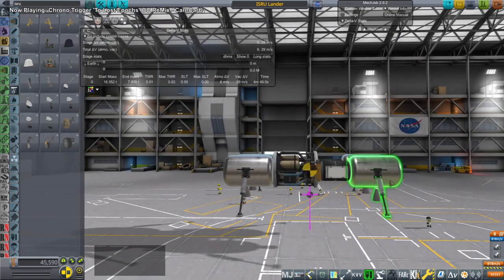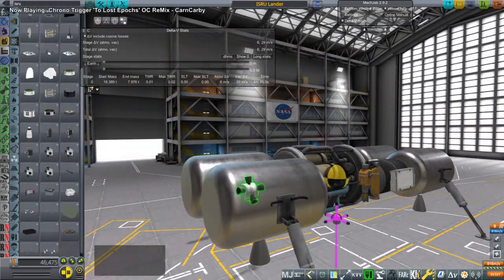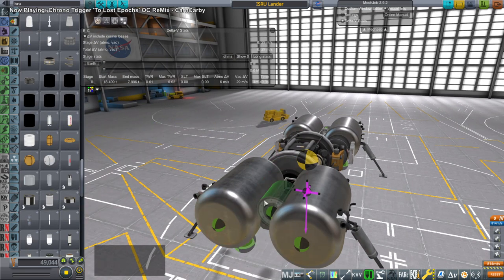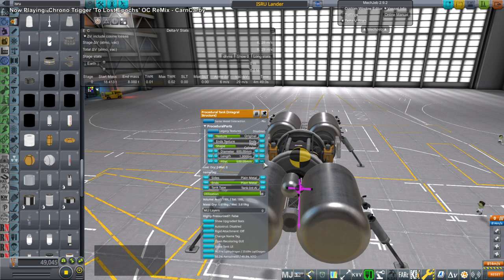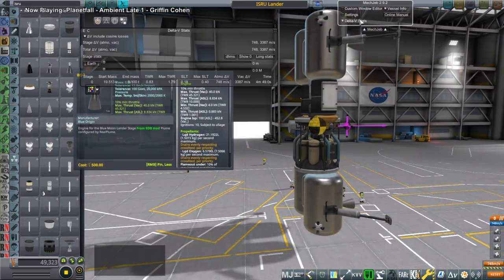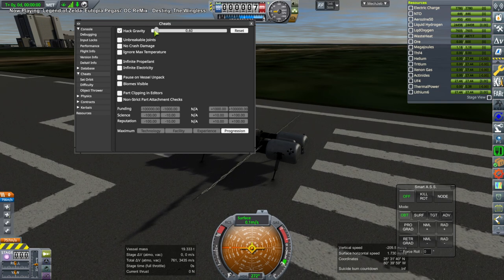We'll do a test on the runway with HackGrav. Here are the RCS thrusters, configured to AeroZene/NTO because I didn't have a Hydrolox configuration for it. I need special AeroZene NTO tanks for the RCS thrusters. Then copying it over and checking the delta-V, because we don't want to test it in HackGrav before making sure we have enough delta-V to land on the moon.